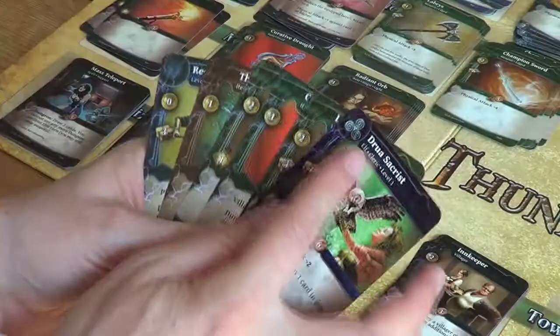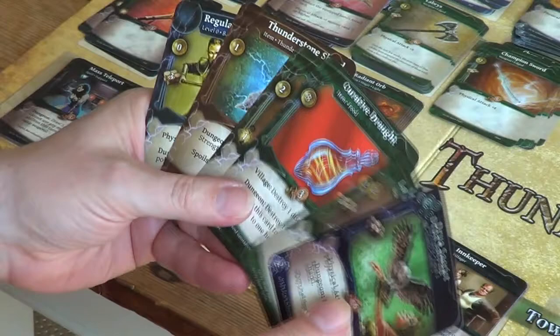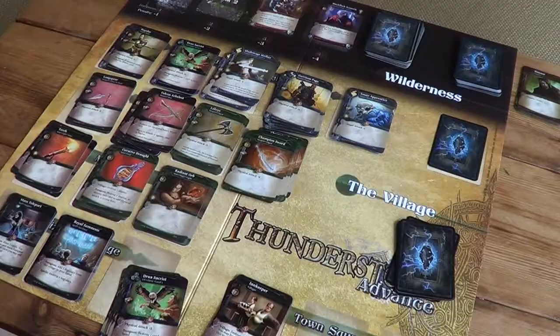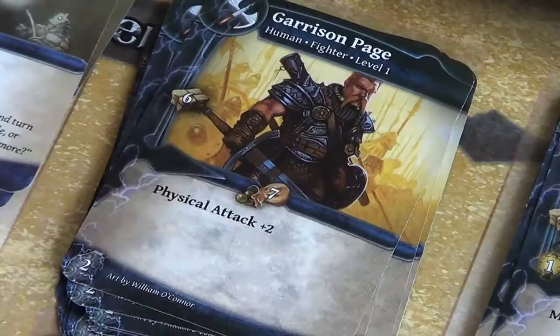We've got a driller — physical attack one, two, three, four. Still not enough to go off to the dungeon. Let's look at our gold value: three, four, five, six, seven, eight — eight gold, much better. Now I've got enough for this garrison page which costs seven. This number on the left is his strength, meaning he can carry heavier weapons. So we'll purchase the garrison page.